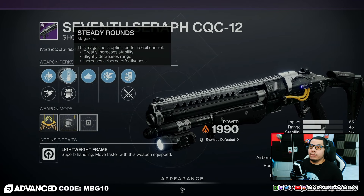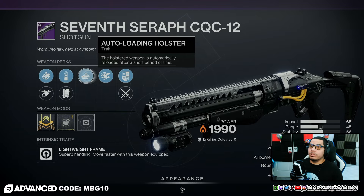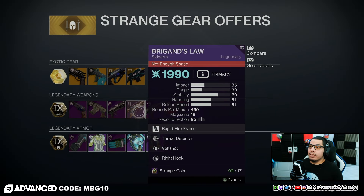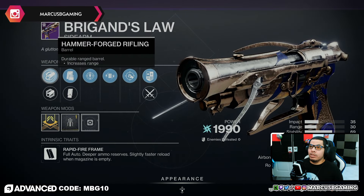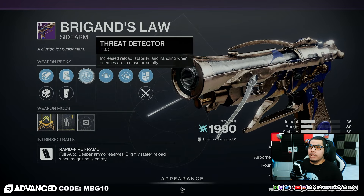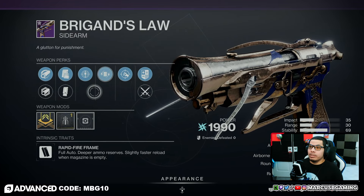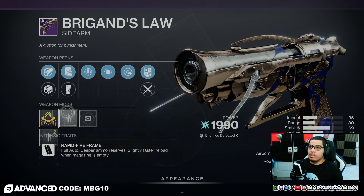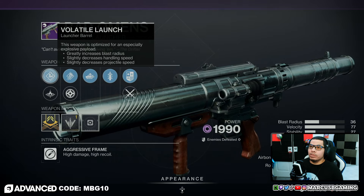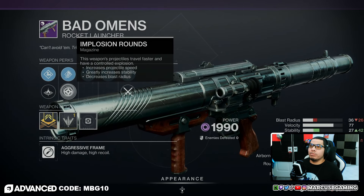There's a 7th Seraph CQC Shotgun with Small Bore, Full Choke, Steady Rounds, Light Mag, Auto-Loading Holster, and Vorpal Weapon with a handling masterwork. Then there's the Brigand's Law sidearm with Hammerforged Rifling, Polygonal Rifling, Tactical Mag, Extended Mag, Threat Detector, and Vault Shot with Right Hook with a stability masterwork.